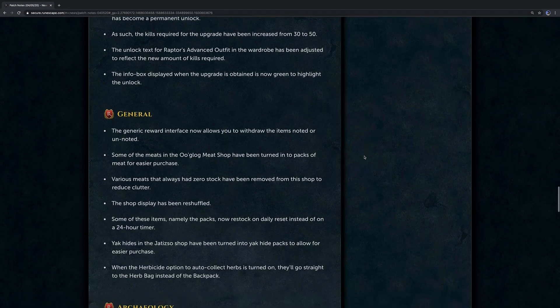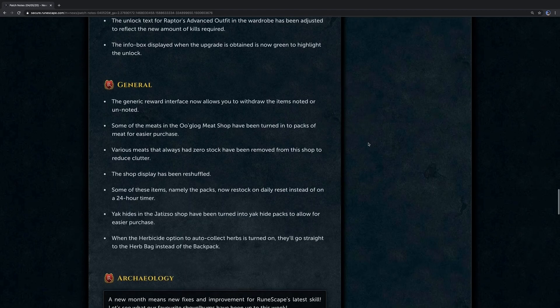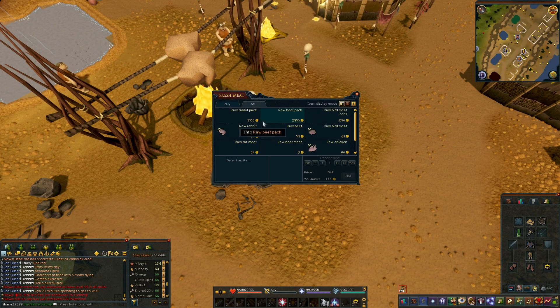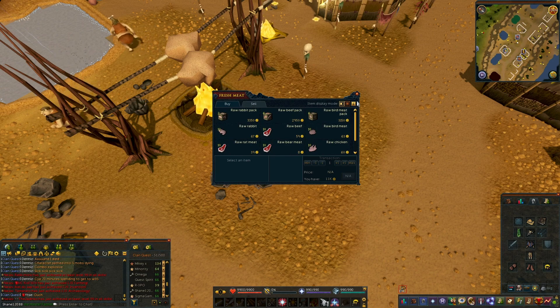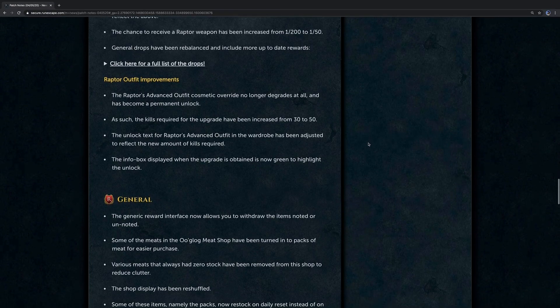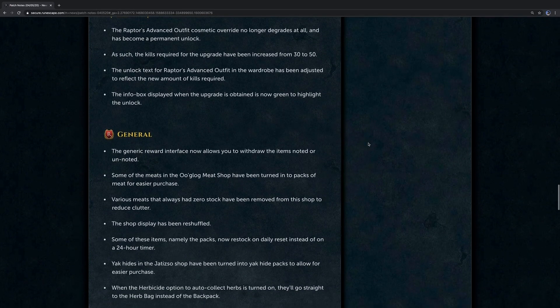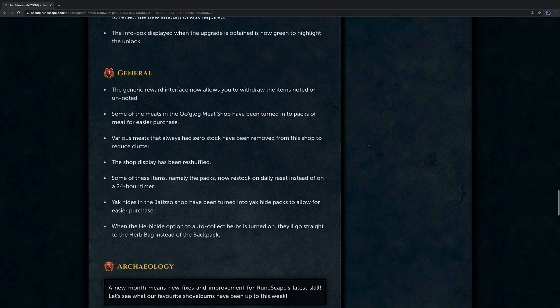Winding down slowly, we do have some general patch notes as well this week. The generic reward interface will now allow you to withdraw items noted or unnoted. Some of the meats in the Ooglog meat shop have been turned into packs to make it easier for purchase, and meats that have always had zero stock have been removed from the shop. Some of these items, namely the packs, now restock on a daily reset instead of a 24-hour timer. Yak hides in the Anachronia shop have been turned into yak hide packs for easier purchase. When the herbicide option to auto-collect herbs is turned on, they'll go straight into the herb bag instead of the backpack.